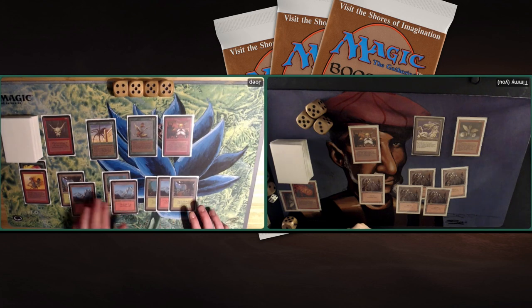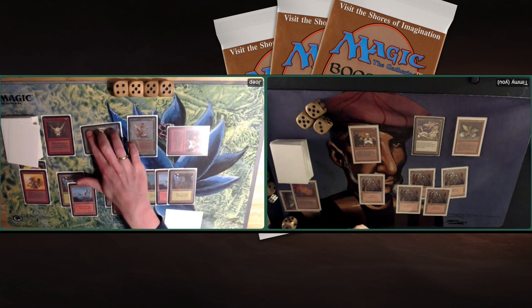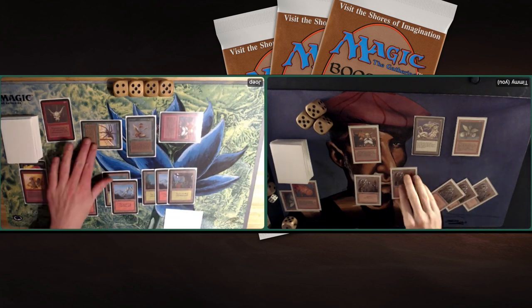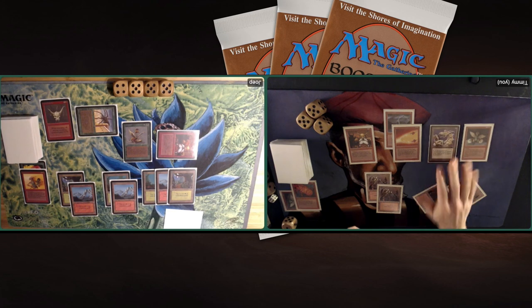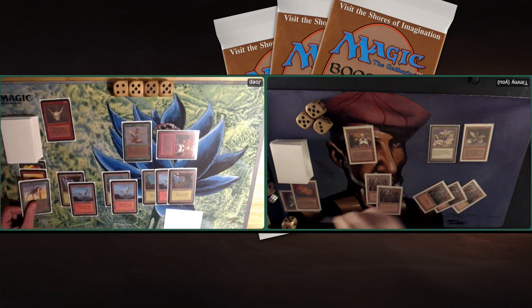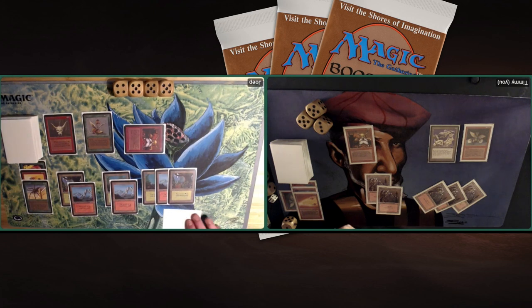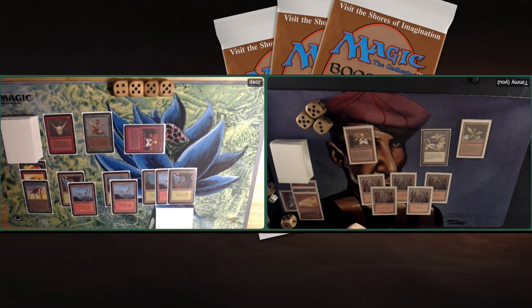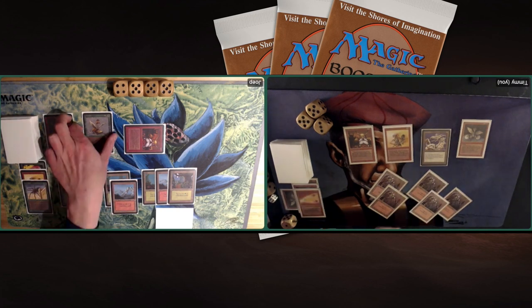I pass the turn without attacking, which in hindsight I should not have done. Joop uses his Dwarf to make the Giant Spider unblockable — it becomes a 3/4 with the Oriflame bonus. I tap two then three mana. I play a Lightning Bolt, then Fork the Lightning Bolt dealing six points of damage to the Spider. I'm not loving this line of play — killing the Cockatrice might have been better since I lost two cards for one creature. Then I tap five and play a Disintegrate on the Cockatrice. Good news — I can just attack now.